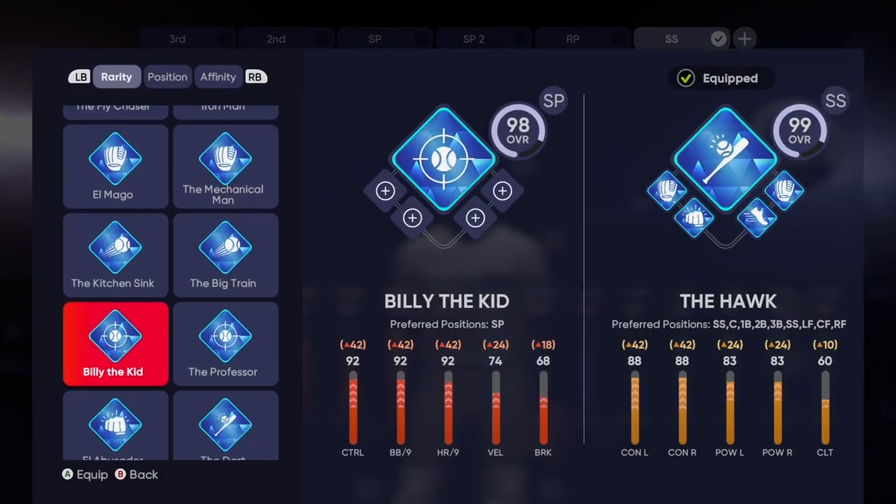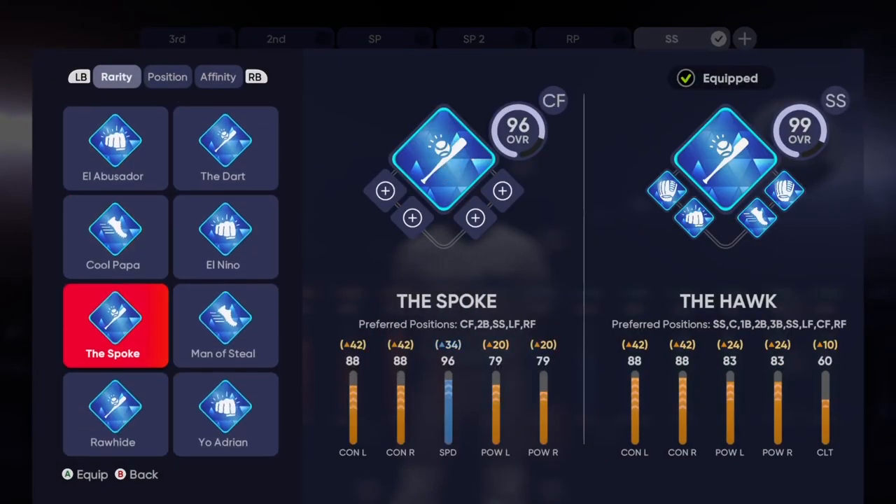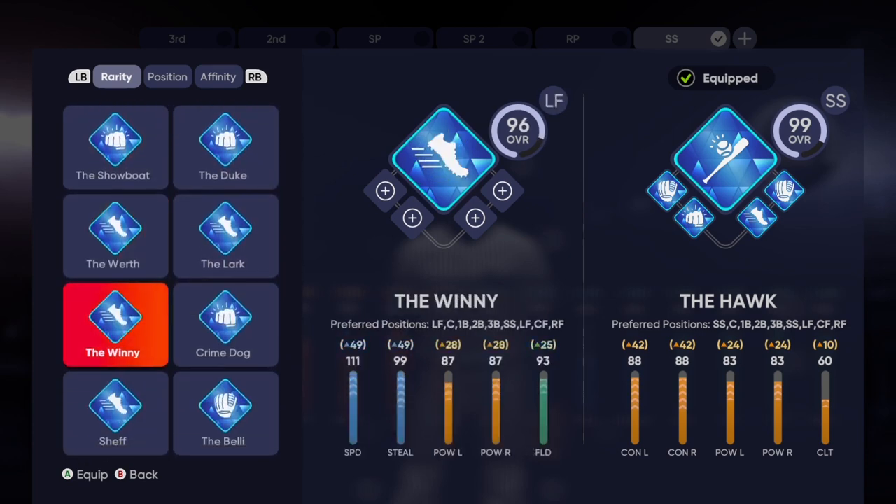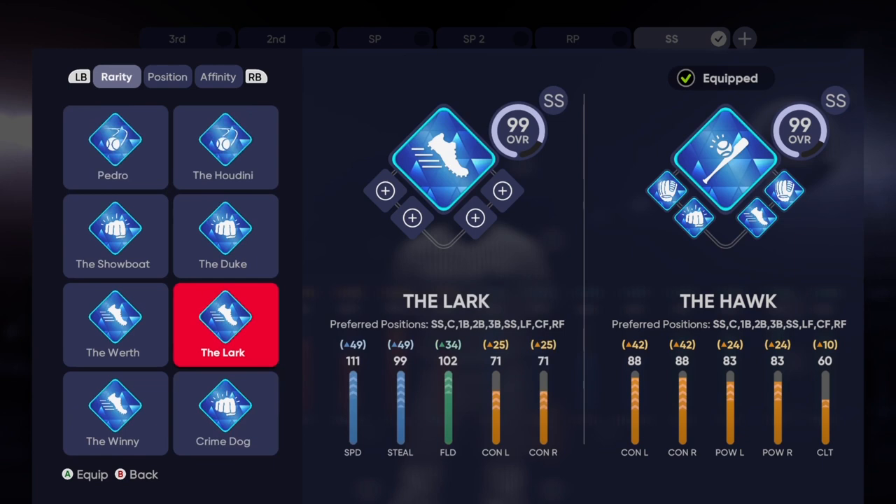I do like two builds for shortstop. The only other one I'd go with is the Lark — the Lark is not bad at all for shortstop. But for me personally, it makes your power too low and then you have to overcompensate with all the perks. I'm gonna show y'all why you don't need the Lark. The Lark starts you off at like 100 speed, 100 stealing and all that.